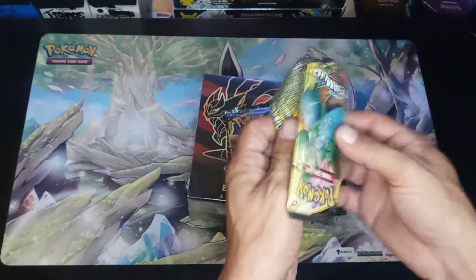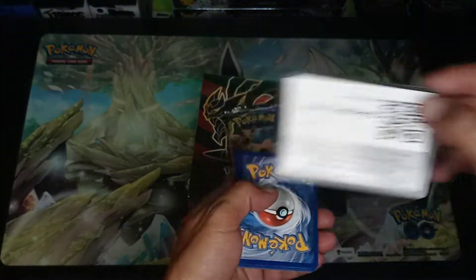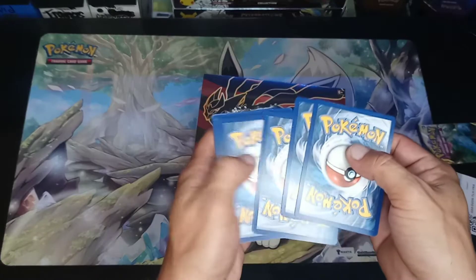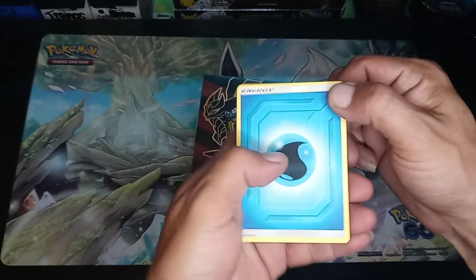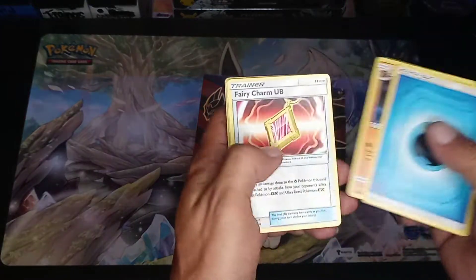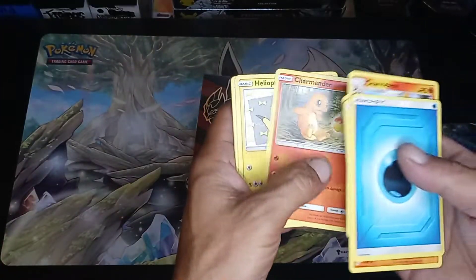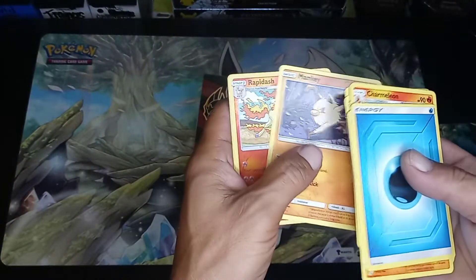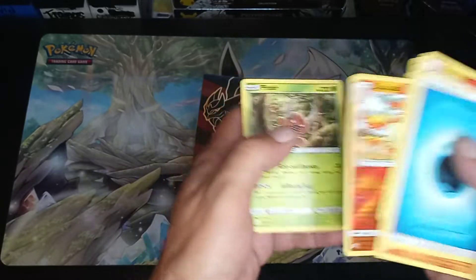See if we can get something good from these Team Up Booster Packs. Water Energy, Kabuto, Charmeleon, Charmander, Mankey, Reverse Rapidash, and a Non-Holo Pinsir.